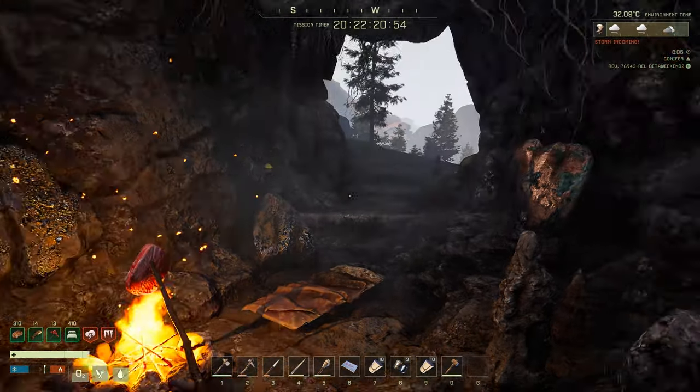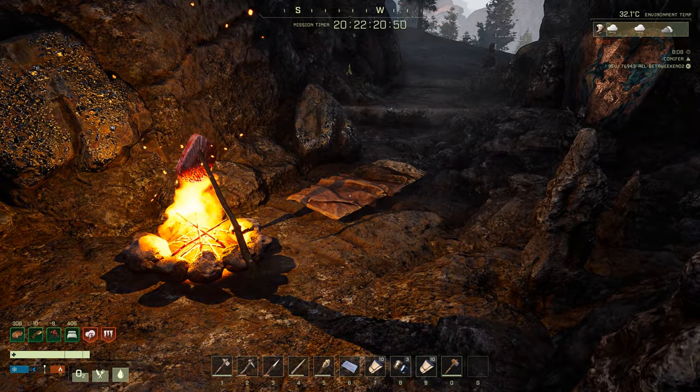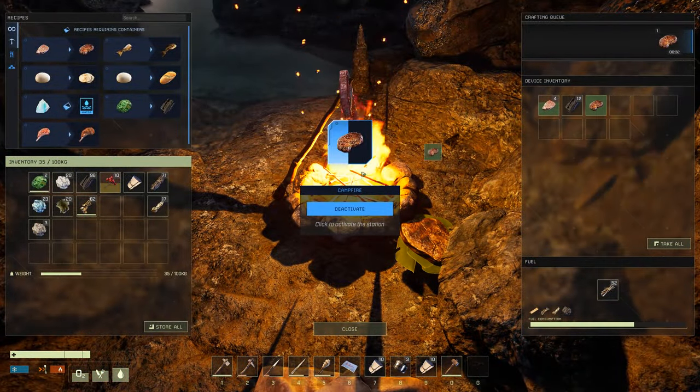Final tip, boys — if you want to put out a bed very quickly where there's shelter and use that as a spawn point, use a cave. You can cook your meat inside the cave as well.